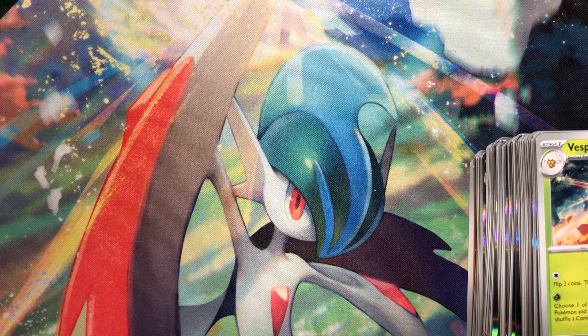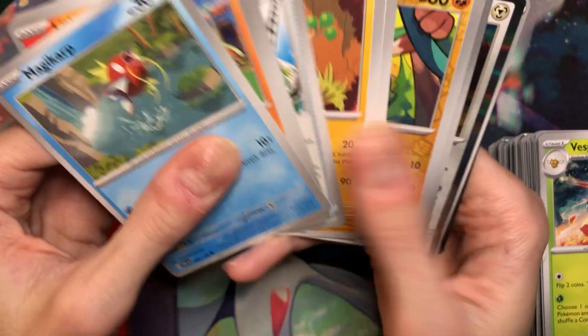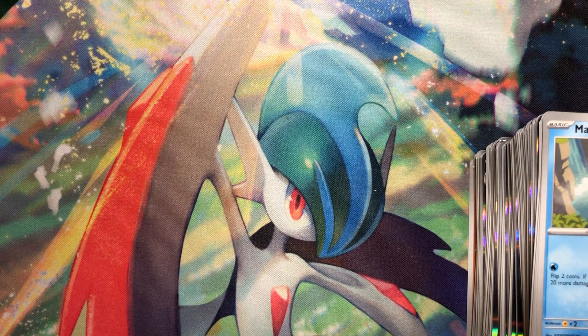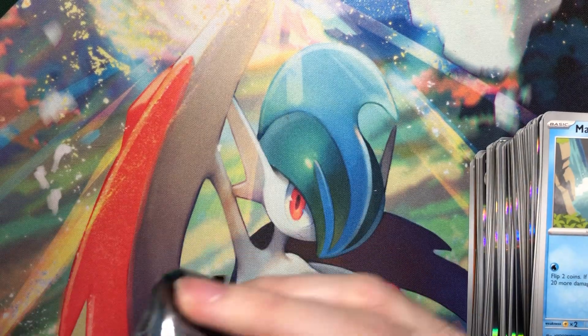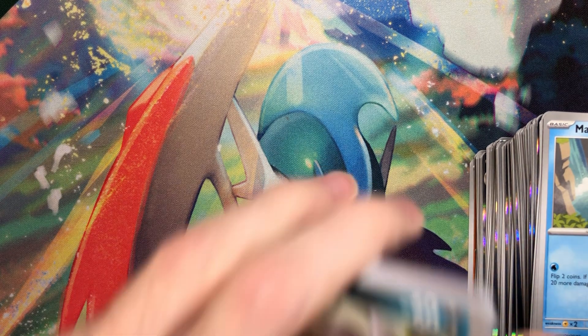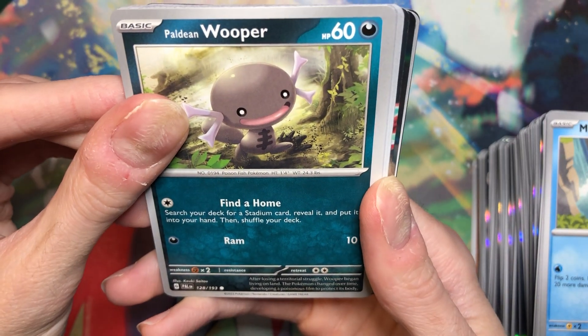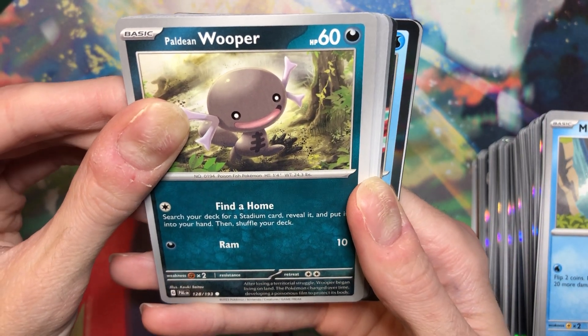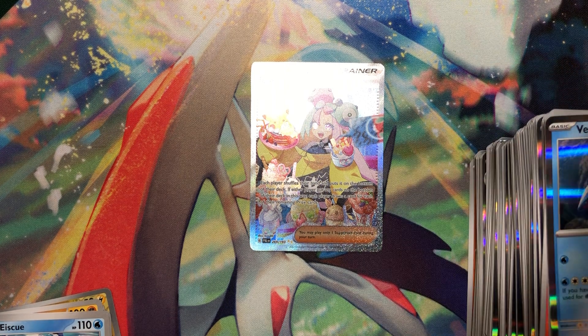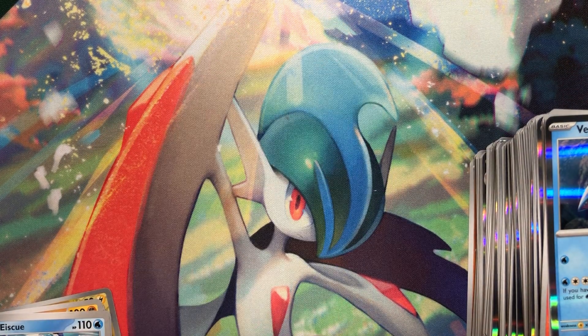So we'll go to the second half. We got Orthworm as a holo - not one of my favorites from Violet Pokemon for sure. I think most people agree on that. Okay, what do we got? Oh, that's a something. Oh my God.